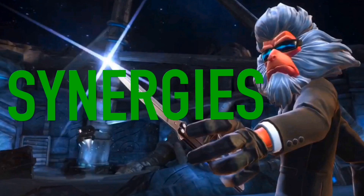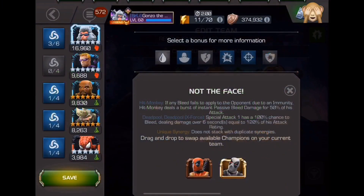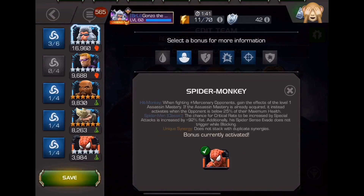Let's talk about the synergies for Hit Monkey. You don't need any of these but they're all pretty nice to have. The first is with Deadpool and Deadpool X-Force called 'Not the Face': if any bleed fails to apply due to an immunity, Hit Monkey deals a burst of instant passive bleed damage for 50% of his attack — kind of like Nick Fury. With Deadpool and Deadpool X-Force, your special 1 has a 100% chance to bleed, dealing damage over six seconds equal to 120% of the attack rating. Next is 'Spider Monkey' with Spider-Man: when fighting a mercenary opponent, you gain the effects of level 1 assassin mastery. If you already have the mastery, it activates when the opponent is below 25% health as opposed to the normal 20%. With Spider-Man, the chance for critical rate to be increased by special attacks is increased by 92 flat.